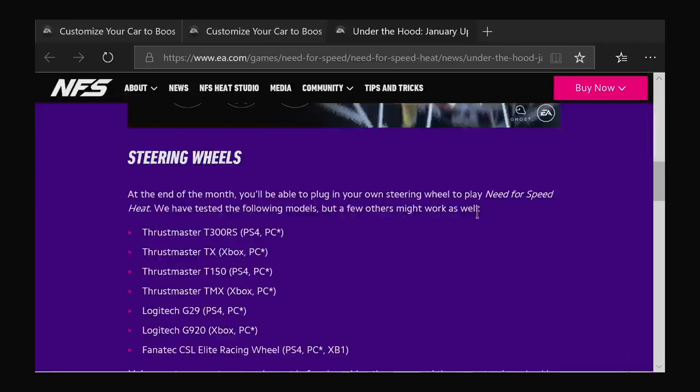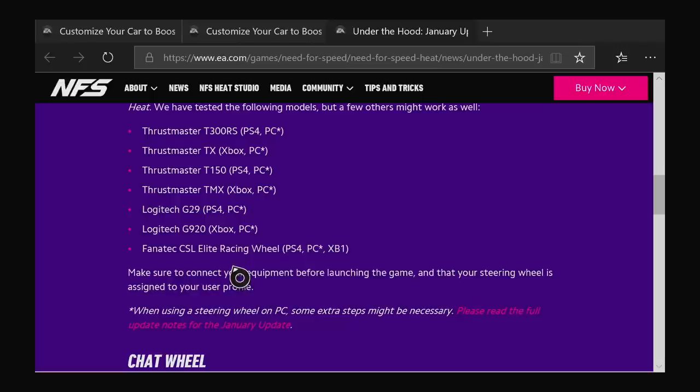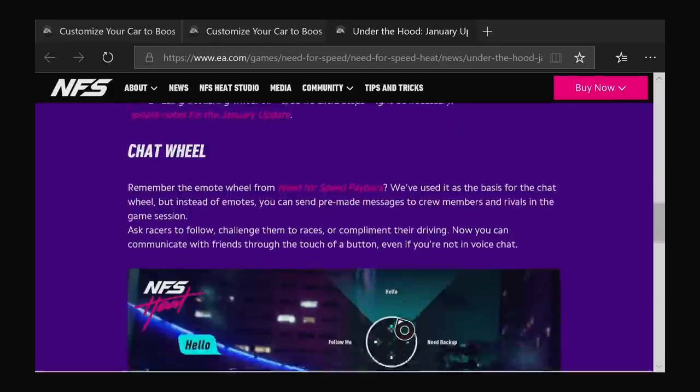In a month you'll be able to plug in your own steering wheel and play Need for Speed Heat. We've tested the following models, but a few others might work as well. So these are the ones that have been tested. Make sure you connect your equipment before launching the game and that your steering wheel is assigned to your user profile. When using a steering wheel on PC, some extra steps might be necessary. Please read the full update notes.